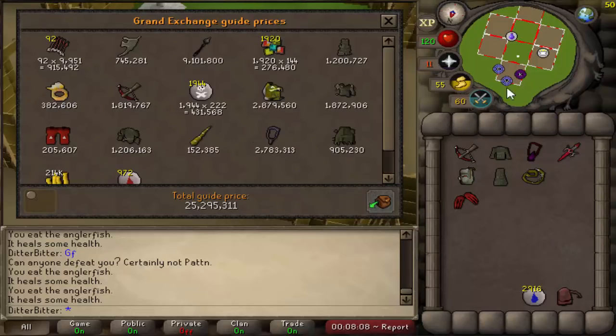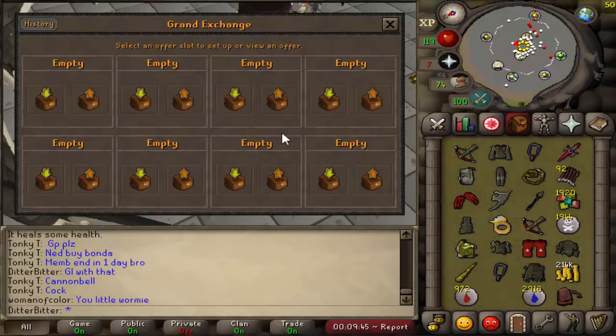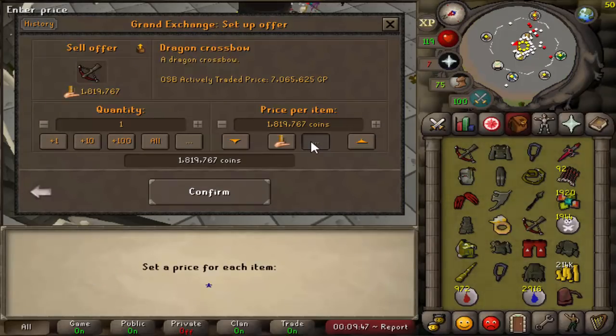Let's price check all this — 25.2mil! And the dragon crossbow is like another 6mil. Holy crap. Let's sell everything — we no longer need the dragon crossbow because we're getting the ACB.